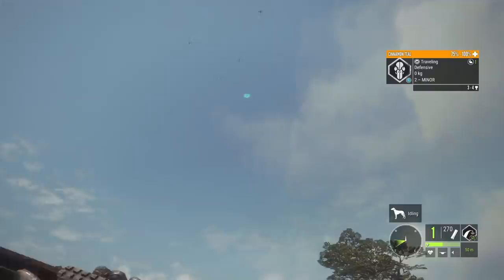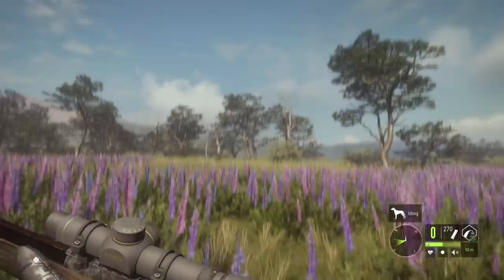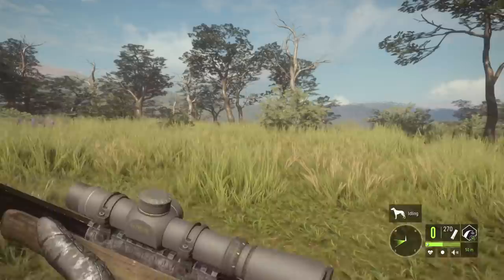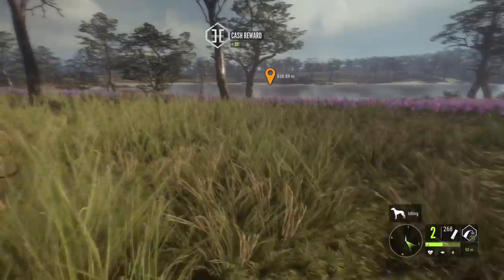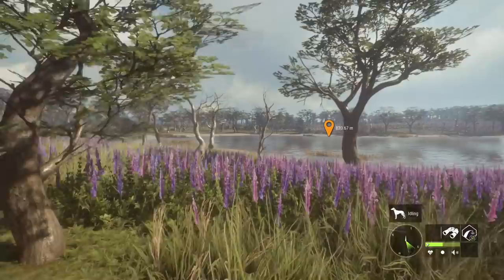There may actually be an opportunity here to use the Kraken shotgun. I fired once earlier to try to hit a target with it just because I thought it would be funny, but it was a bit too far away and I never reloaded. But we actually got a gold Cinnamon Teal with the Kraken shotgun — I didn't think we'd fire that today, and it was pure luck that they actually decided to fly over us, but I'm not going to complain.